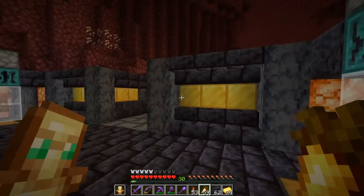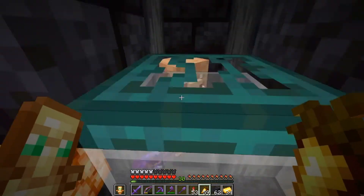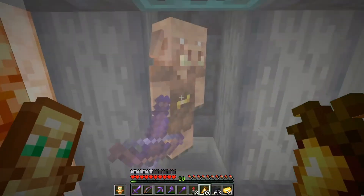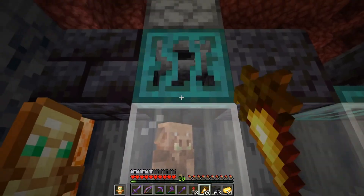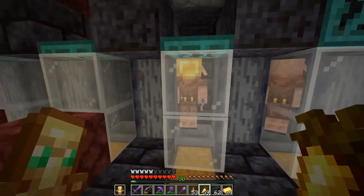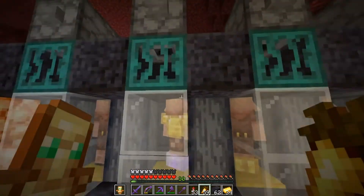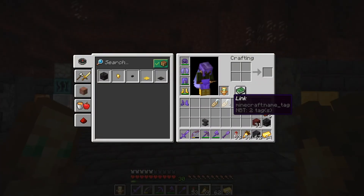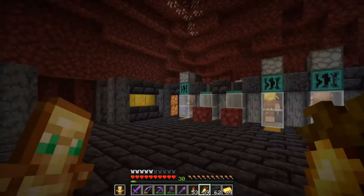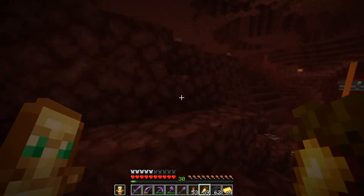All my piglins have names so they won't despawn. For example, this guy is — come here — Peter Porker. I think I named this guy Midas. This guy's name is Chop. And I've got two more name tags: Link, because you know — yeah, and Steve. So we're going to go see if we can find a couple more piglins.